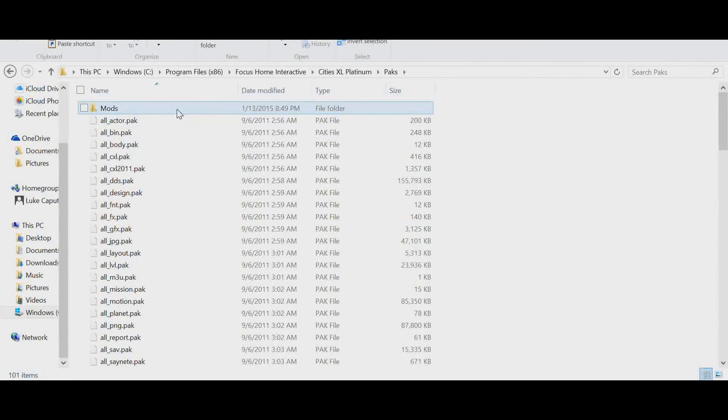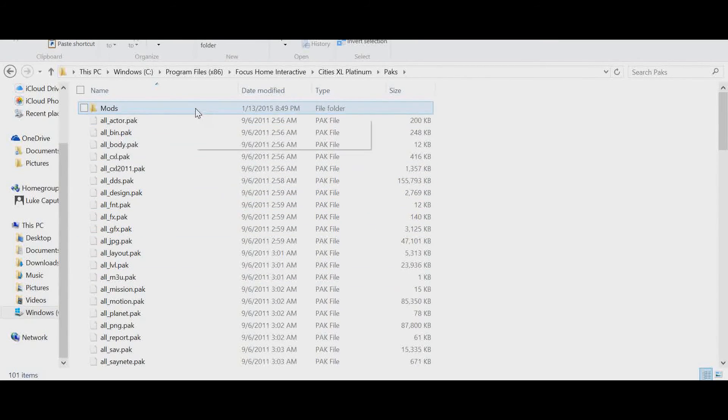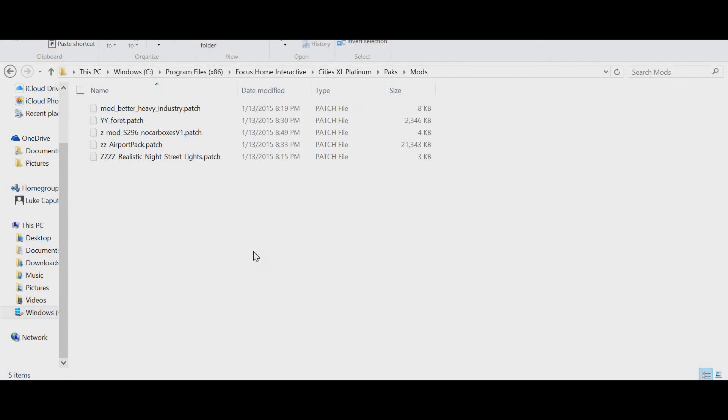I have already created a folder inside Packs titled Mods. In order for these mods to work, you need to create a folder and title it whatever you like in order to store all the mods you download. You can't just place them randomly in the Packs folder — they need to be in their own separate folder. After you've created the folder, go in there and paste the mod from wherever you downloaded it. As you can see, I have five mods installed and they all work perfectly because they're installed in the correct place and unzipped.